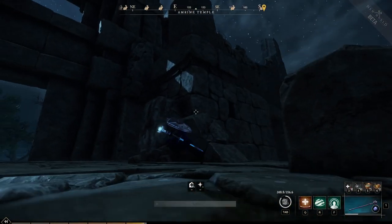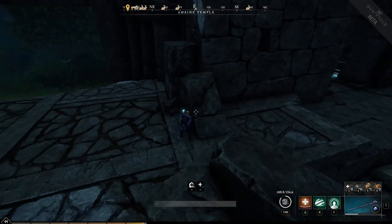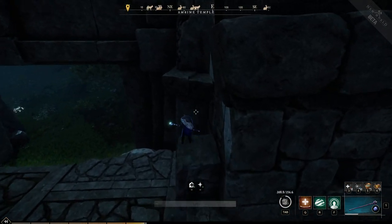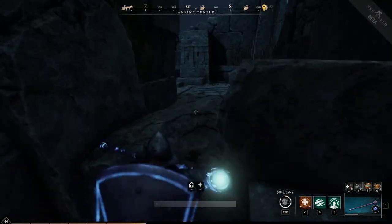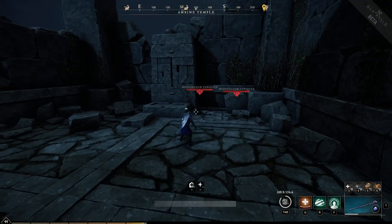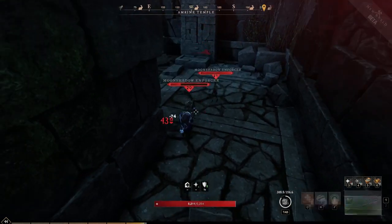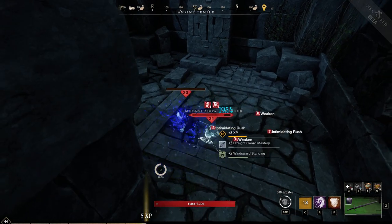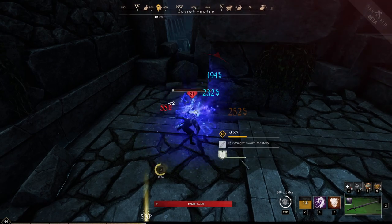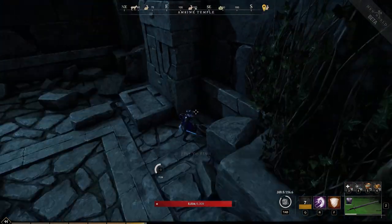If you look over here, it looks like there's nothing there, but you can jump up here. Then if you jump up in here, there's a little secret compartment with two guys to kill. Let's get rid of these guys. And then there's a chest over here you can loot, but I already looted it, so keep that in mind.